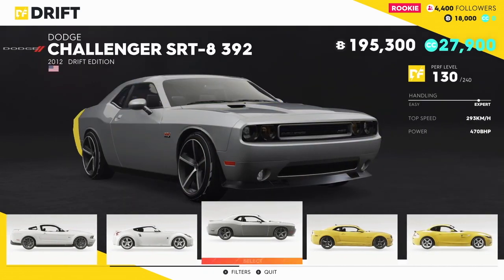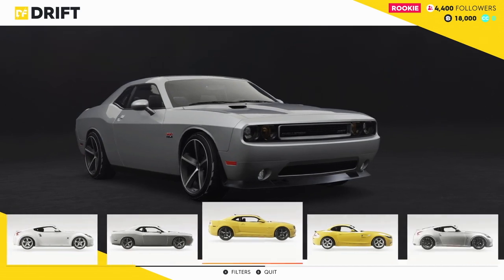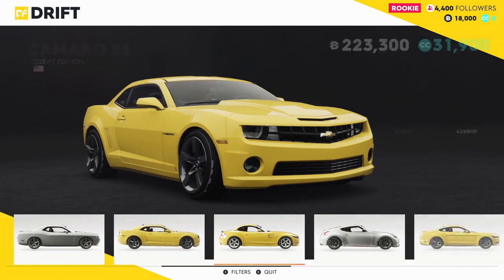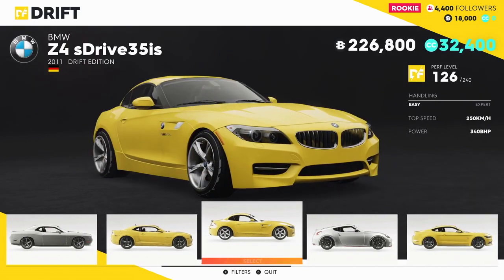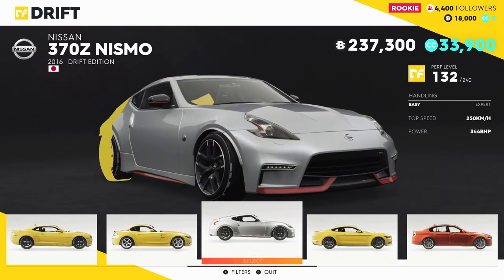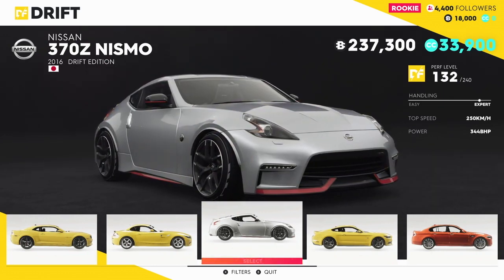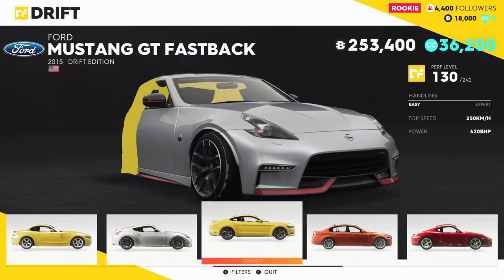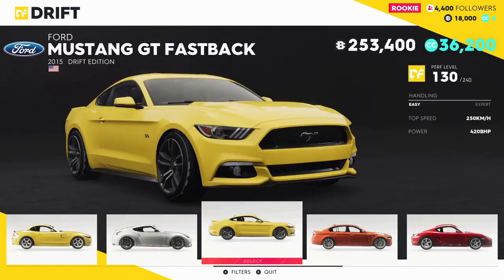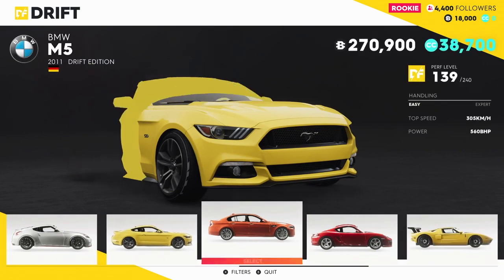We've got the Mustang GT — that definitely drifts, looks beautiful. The 370Z, 100%. There's a Challenger SRT 392, Camaro SS, BMW Z4, and a 370Z Nismo — so there are two 370s: the original and a Nismo. We've also got the Mustang Fastback, so that's two Mustangs: a Mustang GT and a Mustang GT Fastback.